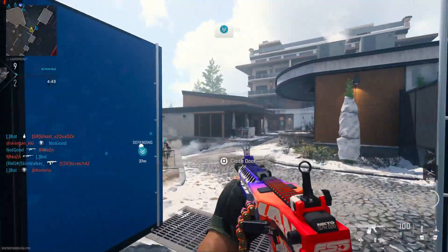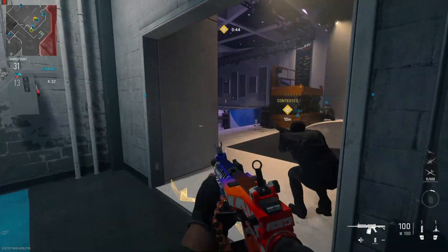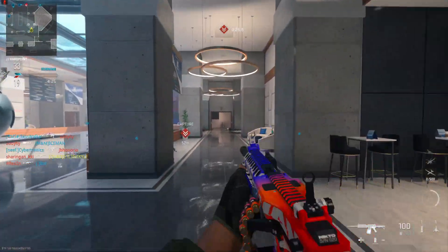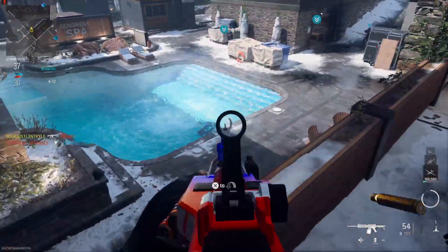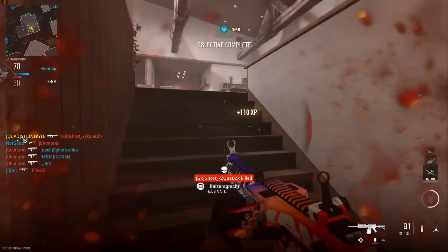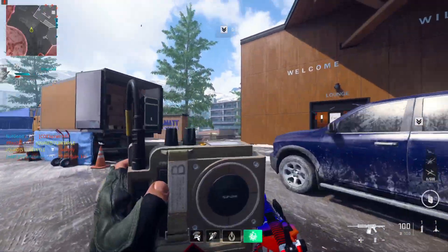God damn, that animation is long. The magazine weighs down the movement speed and the ADS speed way too much. You can barely see the magazine when you're using it, but it just makes it look weird when you inspect it. What do you guys think of the Icarus or Modern Warfare 2?